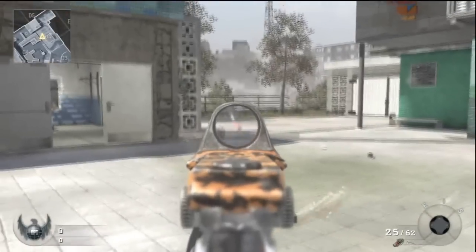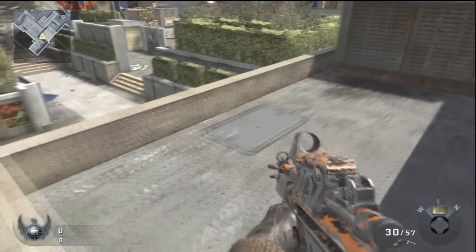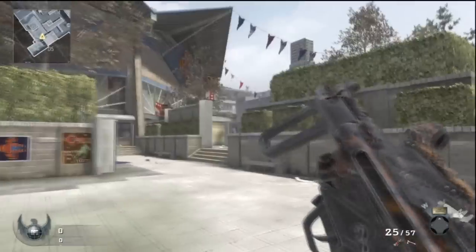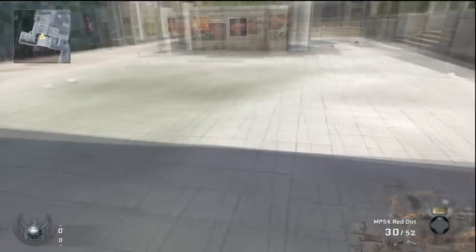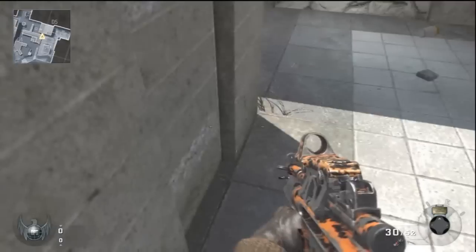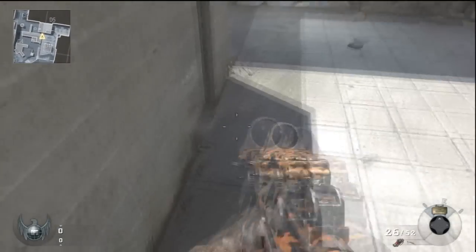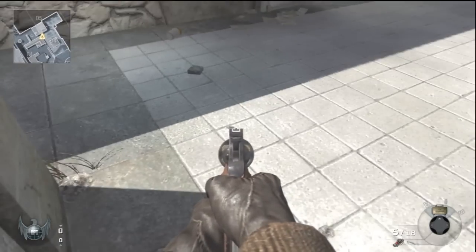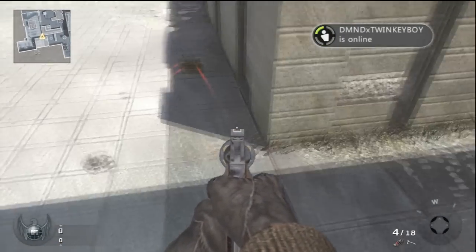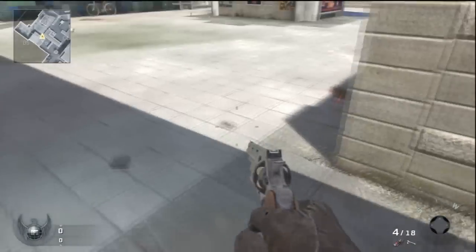Now if you're new to claymores and never used them much in Modern Warfare 2, let me help you with the basics. A claymore has two laser lines — the first laser will trigger the claymore, and by the time you get in the middle of the two lasers the claymore has already blown up. To place a claymore effectively, I usually make a rectangle around the corner I'm placing it in, with the claymore facing toward the middle of the two dots in the rectangle nearest the corner.